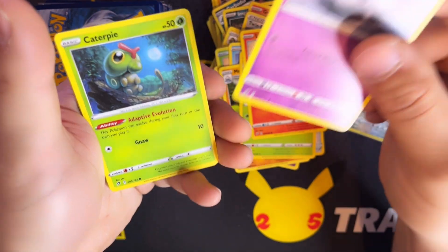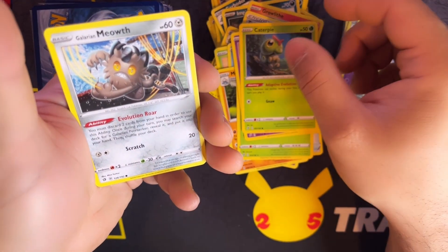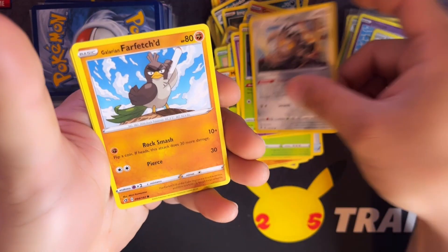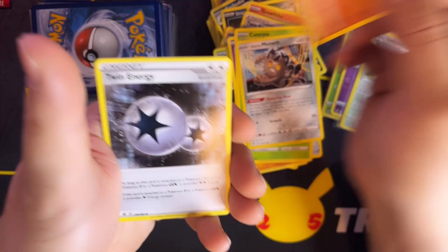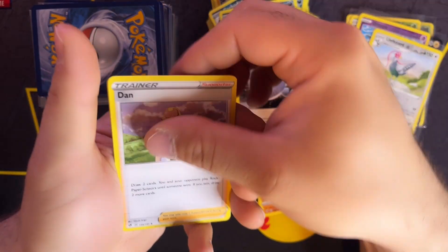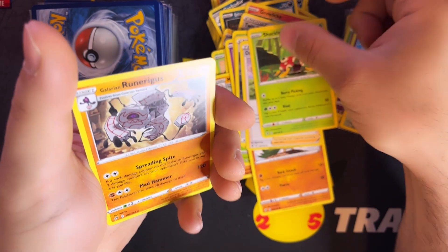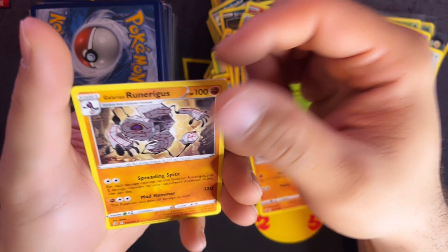A Stonjourner, Meditite, a Palpitoad, a Phanpy, a Garbodor rare non-hollow, an Impidimp, a Growlite, Milcery, Milcery, Meditite, Magikarp, Heliolisk, a Twin Energy, an Alcremie, and a reverse Metapod, followed by a reverse — a Pheasant, a rare Trevenant, a Litwick, a Galarian Corsola looking so sad, a Caterpie, a Galarian Meowth, a Galarian Farfetch'd, another Twin Energy, a Duraludon, a Shuckle, and a Galarian Runerigus — rare.